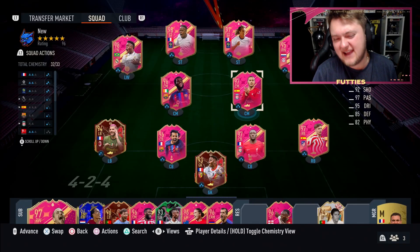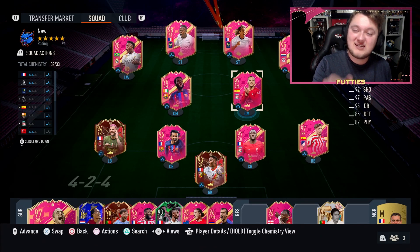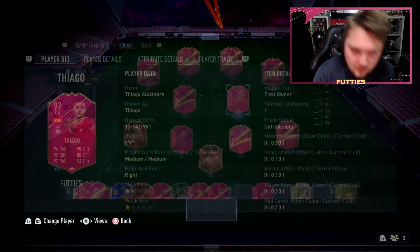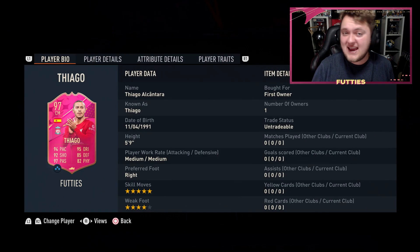We are certainly on the wind down for FC24. Make sure you pre-order it today if you want the hero pack and also want to get access to the Nike promo. Regardless of that, today EA have dropped us Tiago's 97-rated SBC.